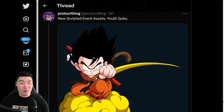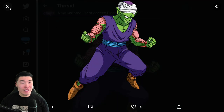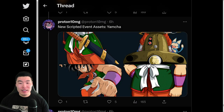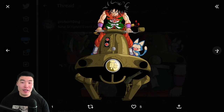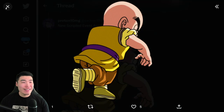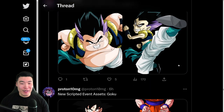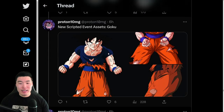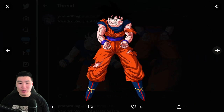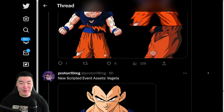Once again, thank you to Proton for these. A couple more scripted assets — I think there's going to be a lot. A couple of Yamachas, a little baby Krillin. We got Fat Gotenks, Skinny Gotenks, and more Gokus without feet on this one.